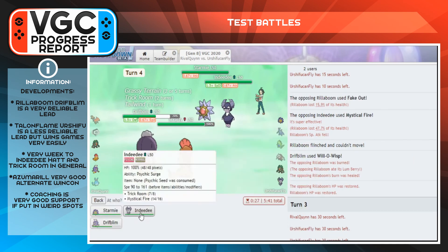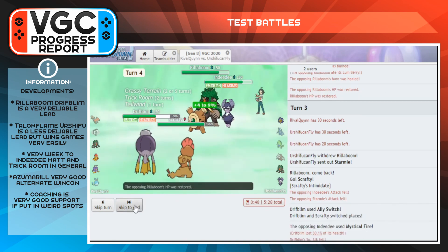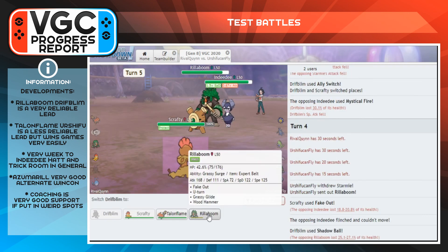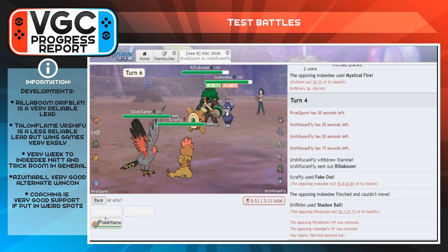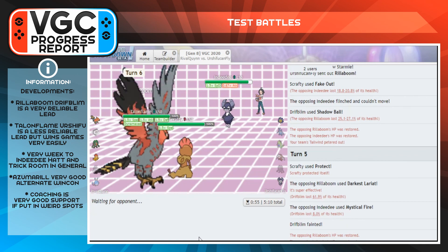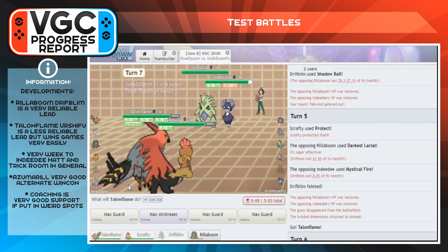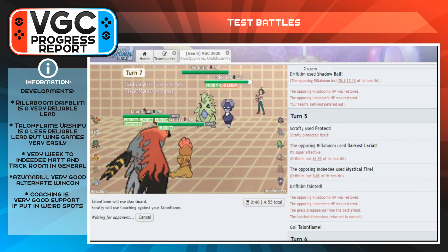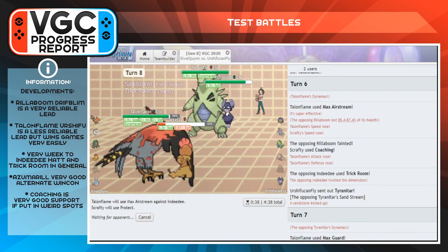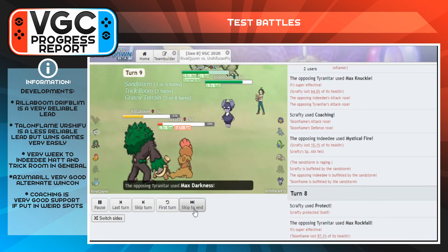That's what I learned from the test battles — I also learned this team is not very good and I still have a lot to learn about Tailwind teams. Moving forward I'll be focusing on relearning Trick Room in the current meta and then figuring out an alternate play style. I appreciate you guys for watching today's episode of VGC Progress Report. This is not a weekly series — it's just a coincidence these two episodes are in subsequent weeks — and I don't know when the next episode will be, but I'll see you guys in the next one. Peace.